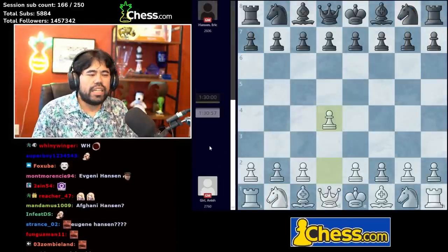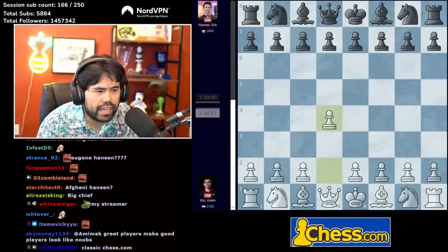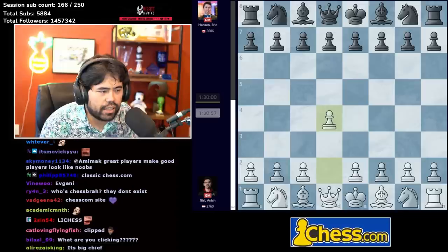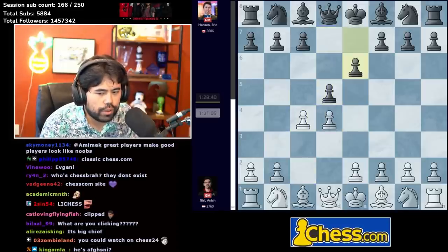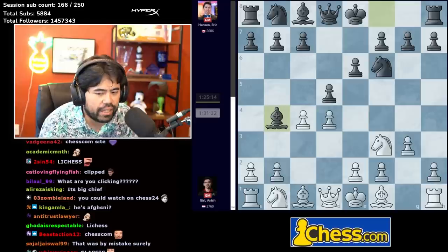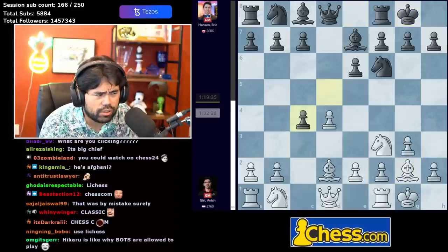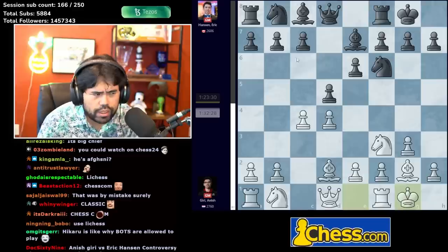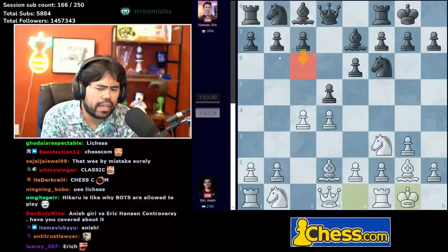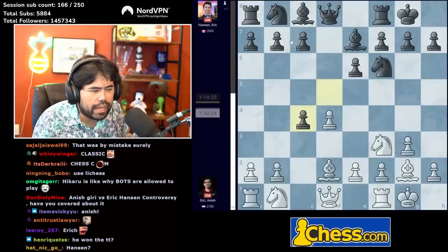This game was played today: it's a game between Anish Giri and Eric Hansen from round five of the Olympiad — the Netherlands versus Canada matchup. I haven't looked at this game but I know there was a big matchup. We get d4, Eric plays d5, c4, e6, knight f3, knight f6. Anish plays g3 — the Catalan Defense. Bishop b4, bishop d2, bishop e7, all pretty standard, bishop g2, castles, castles, Eric takes c4.